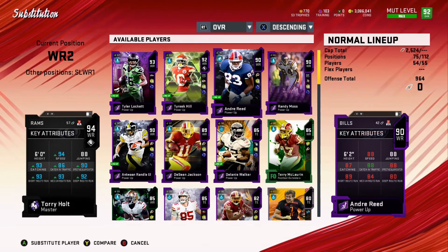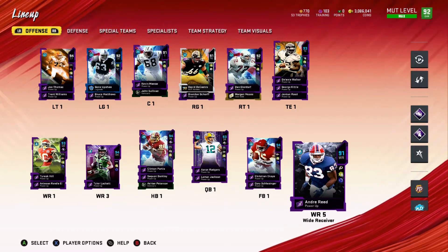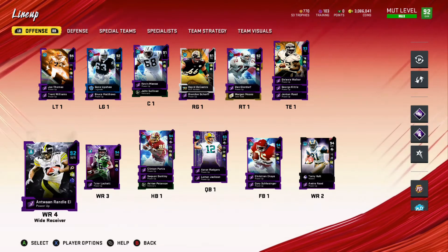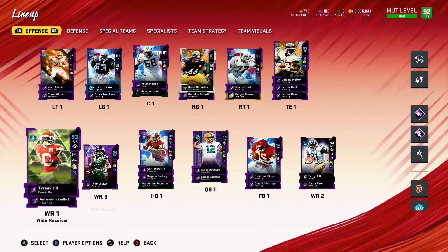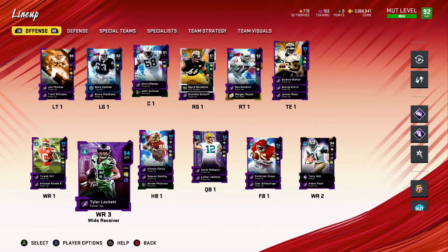Andre Reid is actually going to be a tremendous slot wide receiver to complement Torrey Holt. I'm actually going to be able to get Andre Reid up to 95 speed as of today. His stock card is going to be 91, get him up to 92 with the power up with just this path, and then from there have the Redskins and then the x2 Sprinter Chem, which will get him up to that 95 speed. So he'll be able to do some things that Lockett is not able to do. Lockett is definitely my second best wide receiver with the ball in his hands, but as soon as Antoine Randall-L gets an upgrade he'll definitely be better in that way, and Lockett will then start to move down to my fourth or fifth wide receiver. At that point I really need to have Washington players there to fill out the 25 players so I can get that speed boost as I have more specialty players playing in those positions, especially on defense.